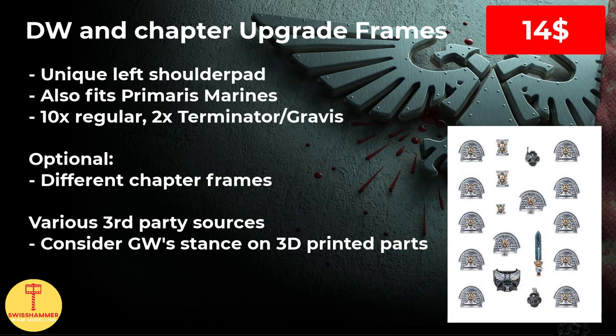We cannot get started without first mentioning the cornerstone of every Deathwatch Army: the Deathwatch Upgrade Frame. You will no doubt start to both love and hate this one, as it will be your best source of the unique left shoulder pads of the Deathwatch. It was originally created for the classic Firstborn Marines, and comes with ten regular shoulder pads, two Terminator pads, one chest plate, two helmets, one power sword and three icons. The good news is that the shoulder pads can also be used on Primaris models, with the regular ones fitting the Tacticus or Phobos armor, while the Terminator one can be used for Gravis models and certain special HQs. With the popularity of Gravis models, this can become quite tiresome though, as two shoulder pads per frame isn't exactly much.